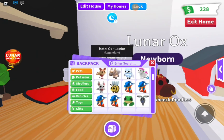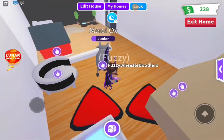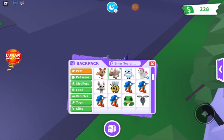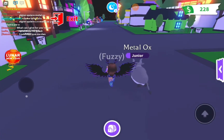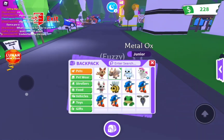We also have the Metal Ox — it's the gray and white one. Funny story: I was trading with someone before I knew the worth of the boxes. They were offering a Metal Ox, which is the legendary one, and I was offering a dragon. I declined, but a few days later I did the same trade with someone else and got the Metal Ox — that's why I have it right now.